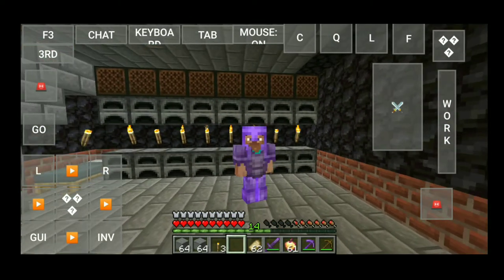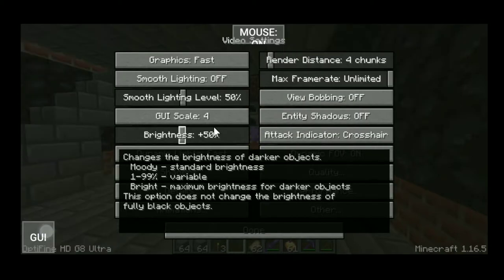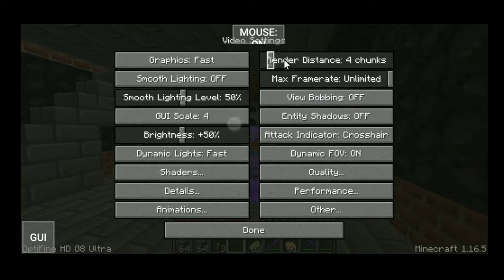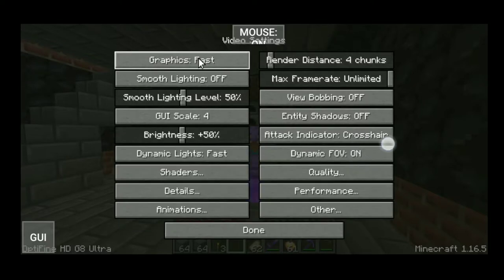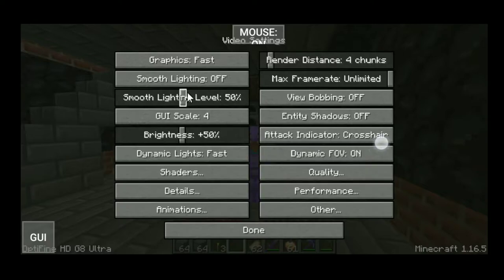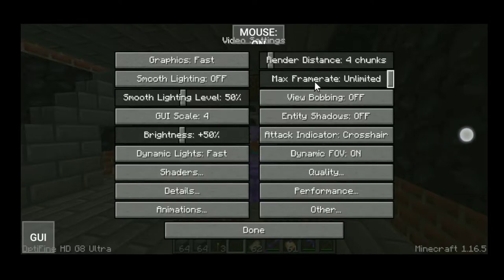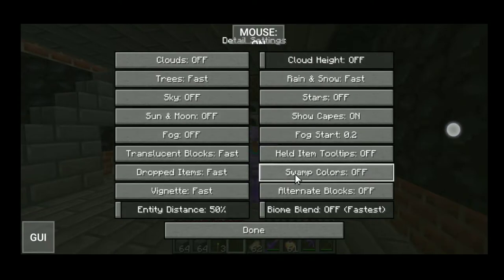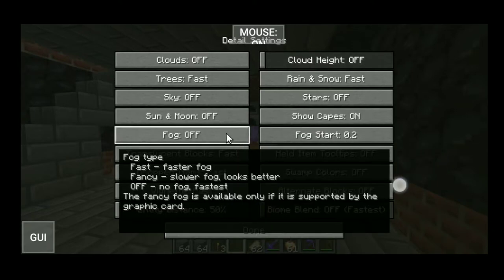Open the game, go to options, then go to view settings and match all the settings shown here. Go to graphics and make it fast and smooth. Turn off lighting — lighting doesn't matter. Brightness is up to you. You can make the frame rate max if you want, but if you have a very low-end device you can keep it lower. Now go to details, match the settings, set each box to 2.2, and turn off fog, sun, and moon.